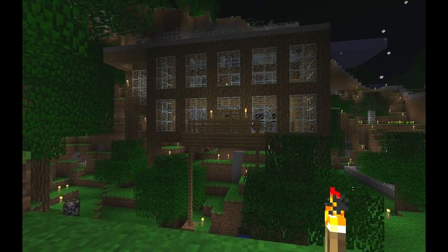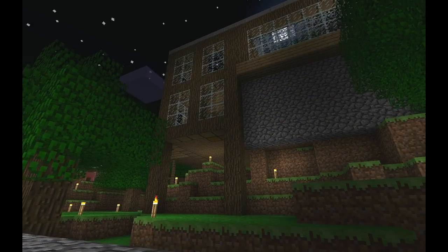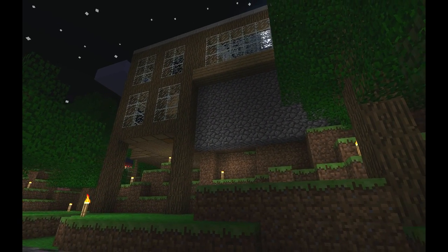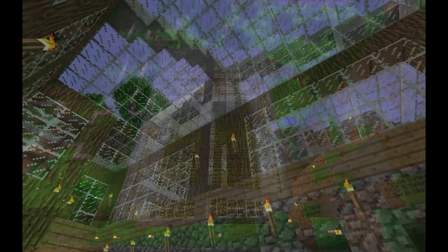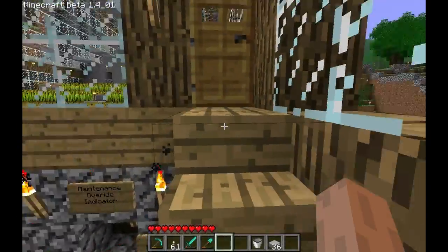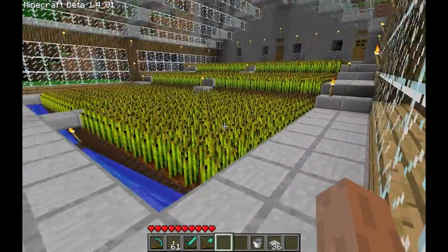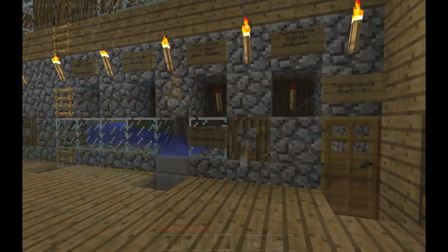And because when pistons finally come out it's going to make the water gate obsolete, I still want the farm part to be relevant. So for this video we're going to focus on the making of the farm — this part here — and how to make it ready for any automated system you want to plug into it.